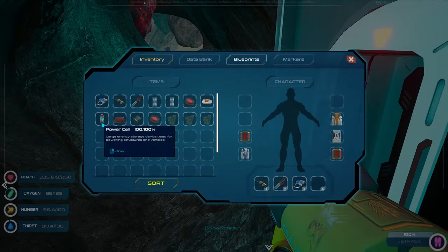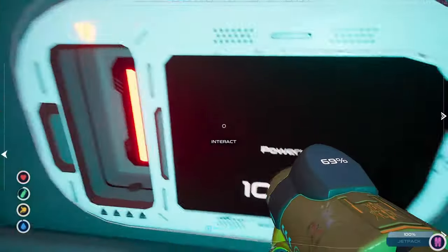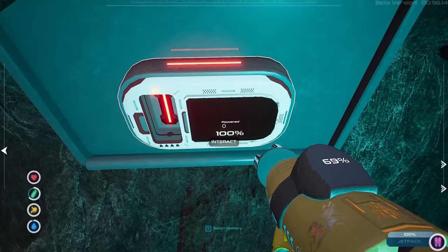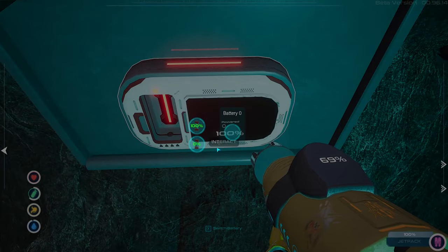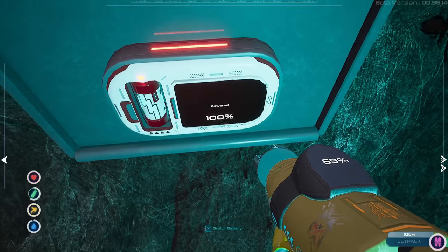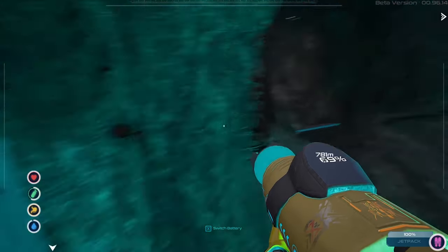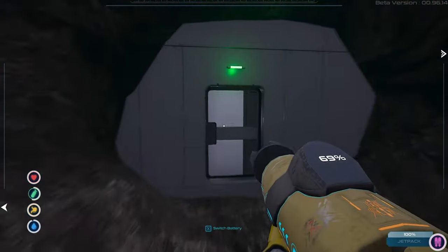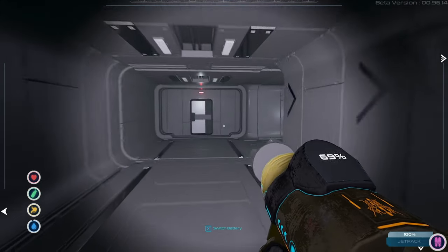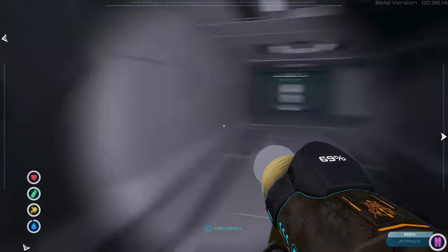I have this inside my inventory at 100 percent. Now it says 100 percent in there - it's powered at 100%, but the power cell inside it is empty. What happens if I put that in there? Does anything change? Does that door open? No, it doesn't.